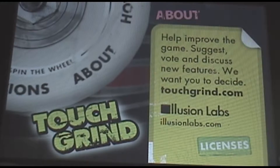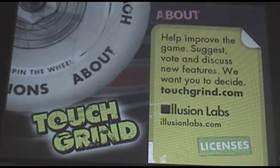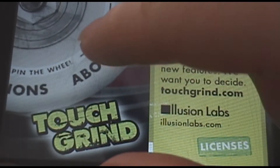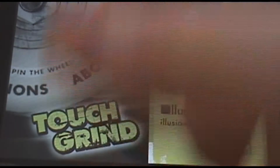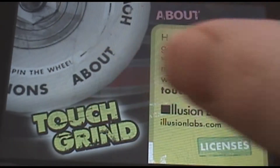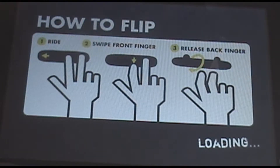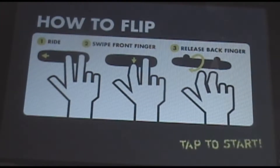For those of you wondering how to get the white board, simply go to Touchgrind, go to About, make sure the wheel is not moving at all, and type the O in Options. Simply pick your favorite board and fall off. It comes up with its own game.